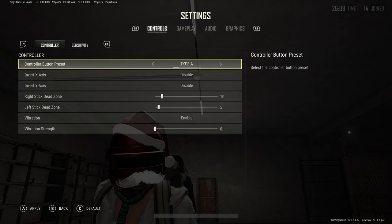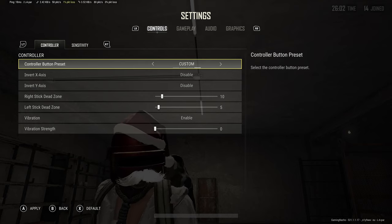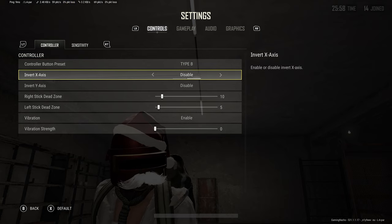Controller button preset. I suggest you start with Type B settings if you are new to this game. This will make the game feel like every other shooter on the console — LT to aim down sights, RT to shoot. Most simple way to go.